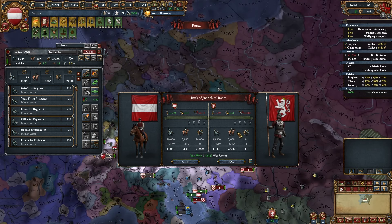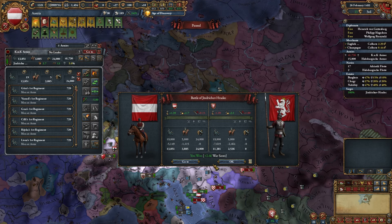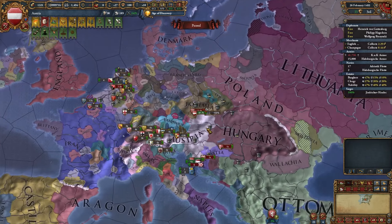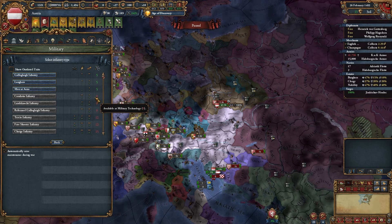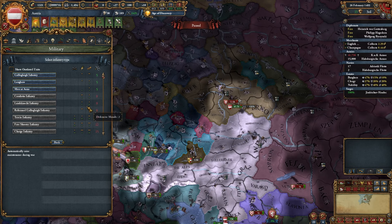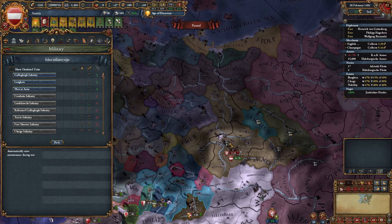Look at these casualties: 1000 more on our side but 3000 casualties less for the enemy. Keep in mind that artillery becomes truly useful only after 16th military technology — before that, it's better to use it in sieges. When you can change your units, before artillery is widespread always choose offensive pips, but after artillery becomes widespread always choose defensive pips so it can't easily kill your armies.